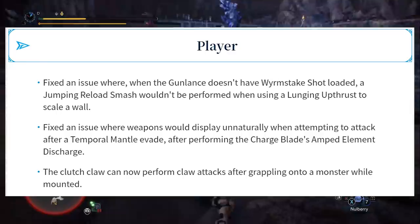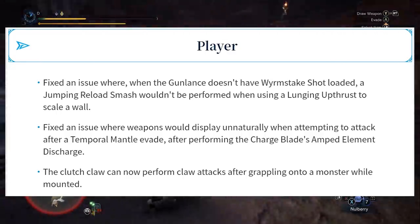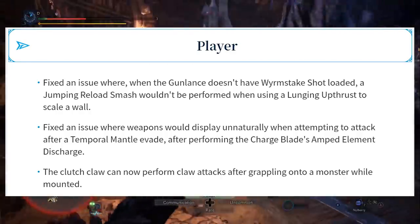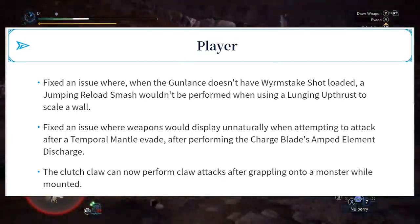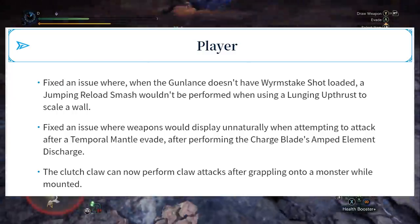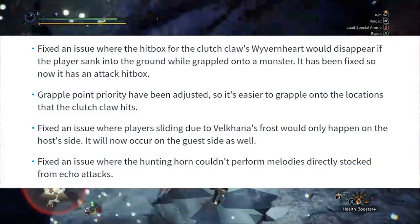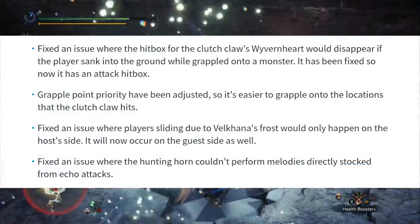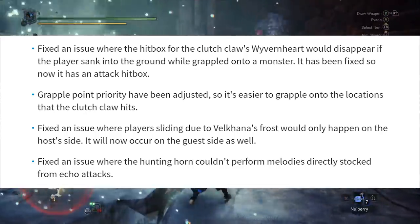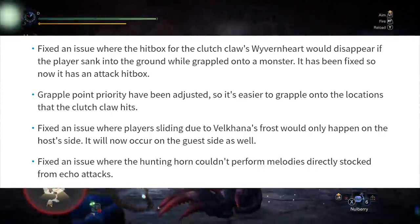Number two: fixed an issue where weapons would display unnaturally when attempting to attack after a temporal mantle evade following the charge blade's amped elemental discharge. Number three: the clutch claw can now perform claw attacks after grappling onto a monster while mounted. Does that mean we can soften the monster while mounted? Because that would be cool.